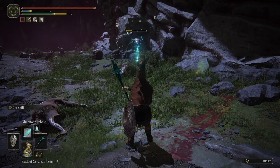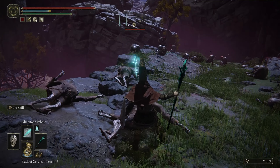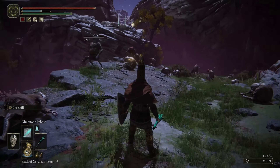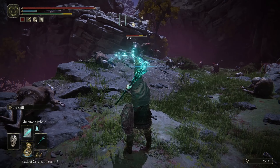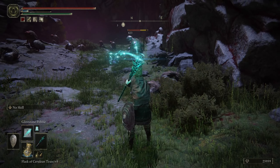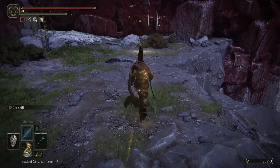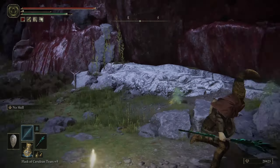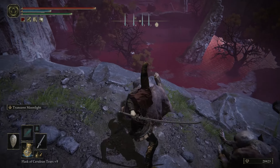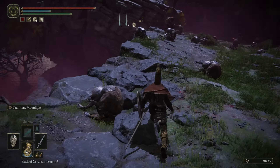Kill them before they start caring about you. Once you pass this area you can kill a couple more before aggroing the big guy, who will start walking slowly toward you - with range you can keep the kill going. Head back and reset. You're getting 2,452 runes per kill, and with the Gold Fowl Foot active it's close to 3k. With melee, just backstab them - they're just living their best life.